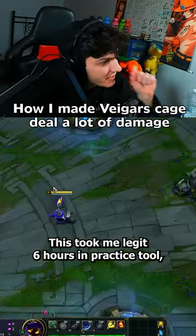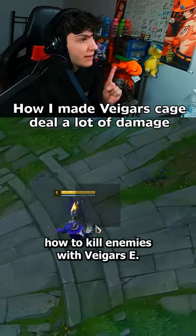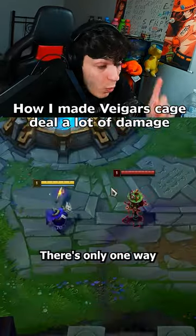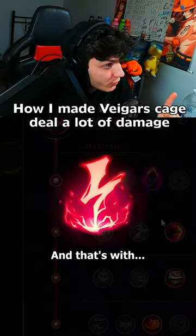I killed her with just my E! This took me legit 6 hours in practice tool, but I found a way to kill enemies with Veigar's E. There's only one way Veigar can deal damage with his E, and that's with Electrocute.